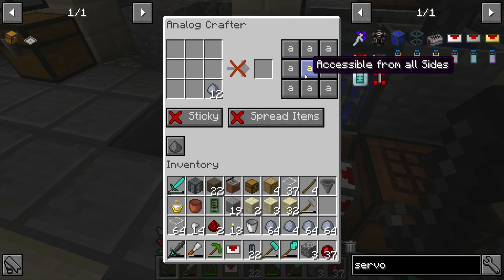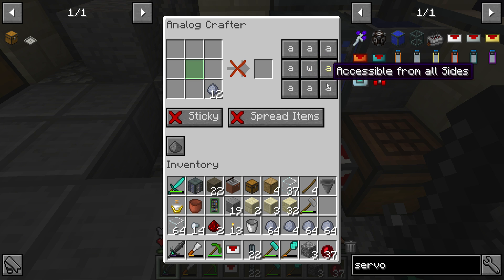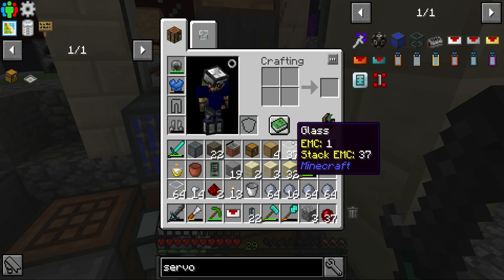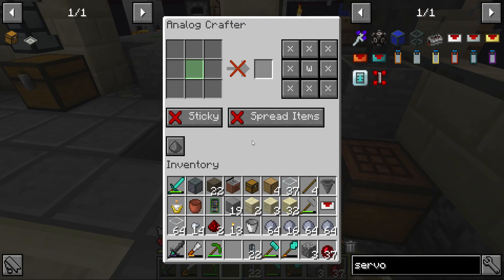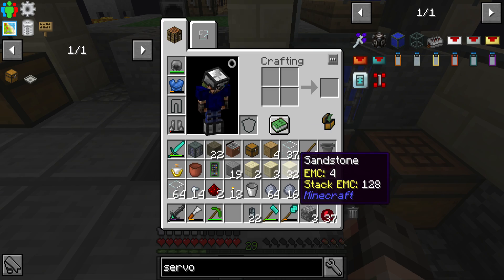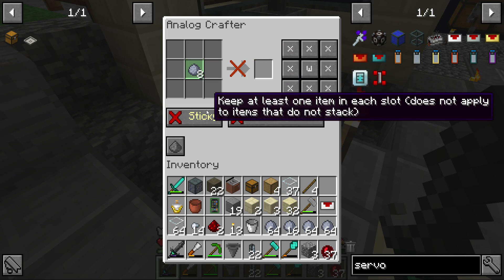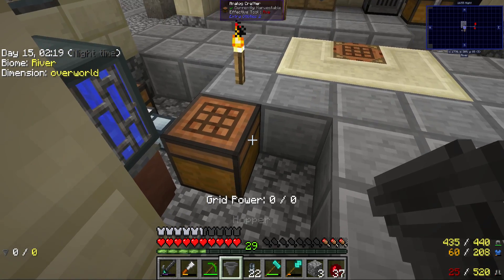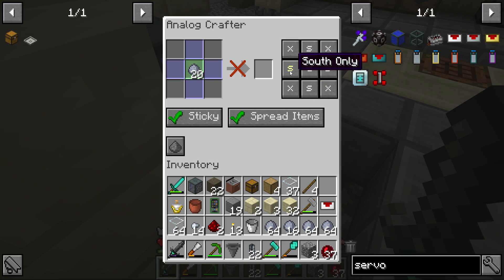Now we want this to go west, and disable all the other directions for now. I need some more dust — let's put a stack in there. We want the clay ball to always go in the center, and we need to supply sandstone. We need it to go in all four slots and be sticky. There's a 'spread items' option — that could be the thing. South only on all four, and hopefully we can input everything from one side.